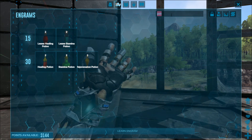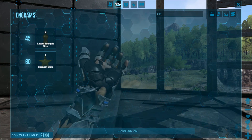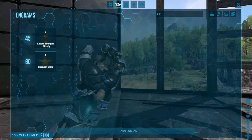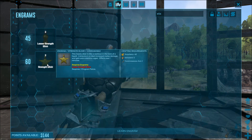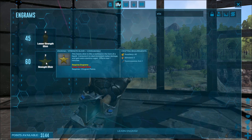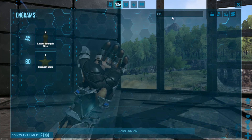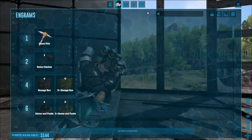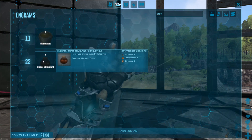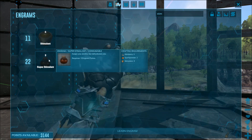The next thing you want to search is 'elixir' — you can just type 'elix' — and that's going to bring up the two strength elixirs, a lesser and a greater, costing two engrams each with varying recipes. One is much harder than the other and you have to learn the lesser before the greater. Then type 'stim' and you'll find the super stimulant, which costs five stem berries, two spark powder, and three stimulants — pretty cheap, three engrams to learn.